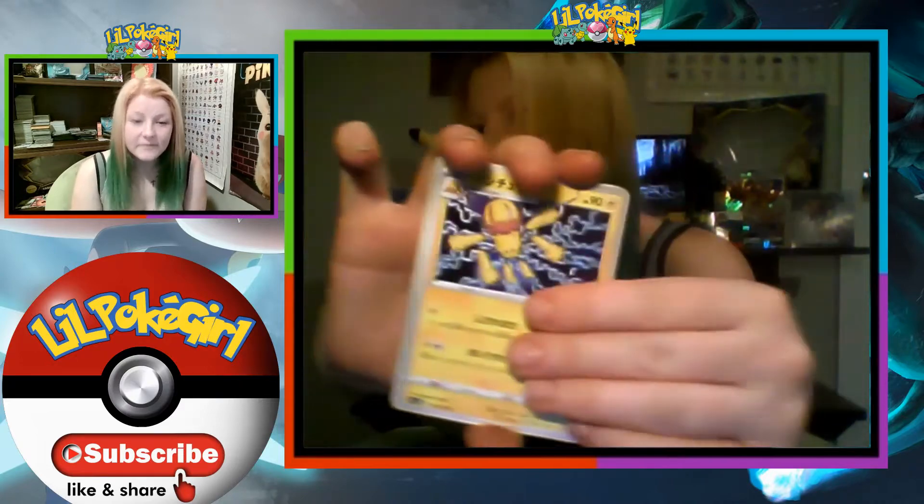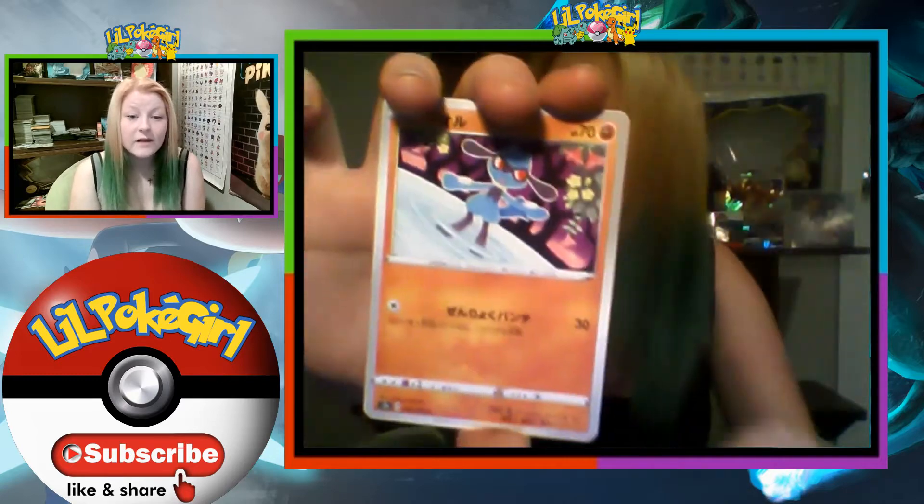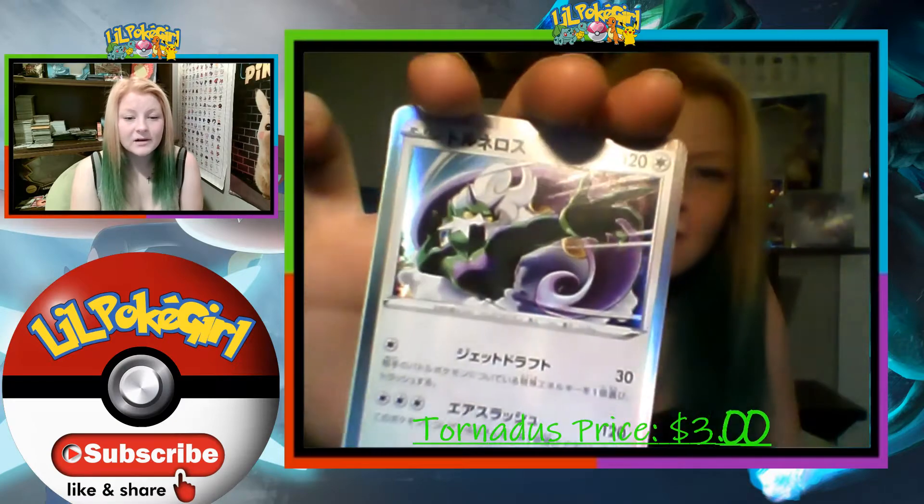Second pack: Galvantula, Pinecone, Rhyhorn, Joltik, and Four Natus.